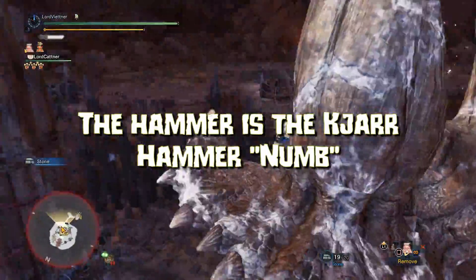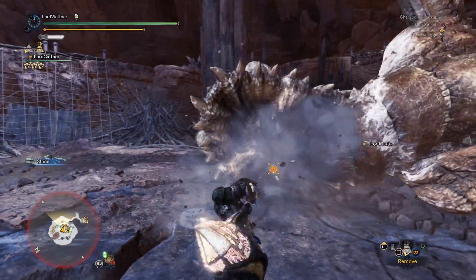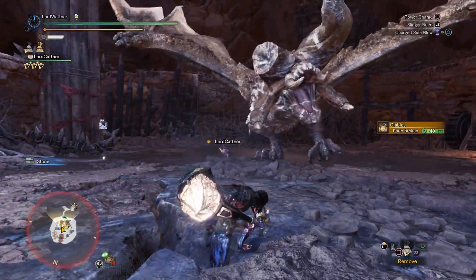The hammer we're using is the Kiar Hammer Numb, and I've prepared two sets for it. The first set is a Master's Touch set for those of you who hate to sharpen, and the second will be a Safi Jeevas set that has a ridiculous amount of paralysis.